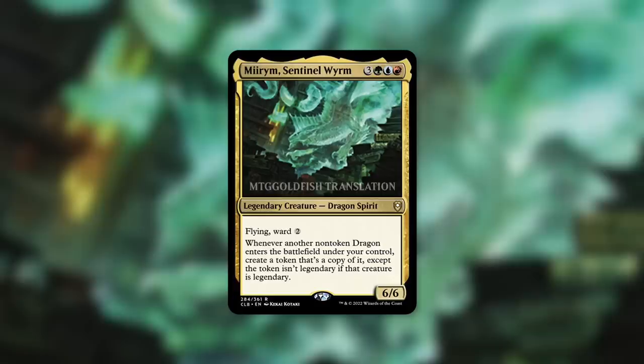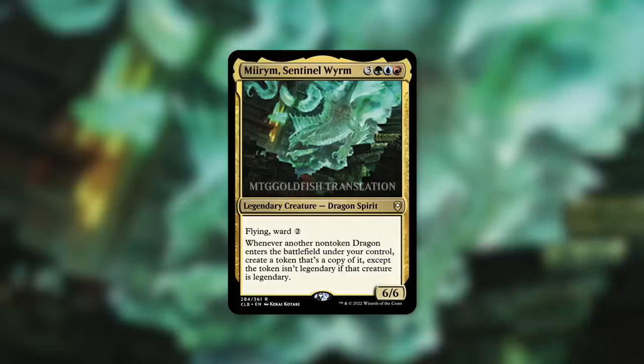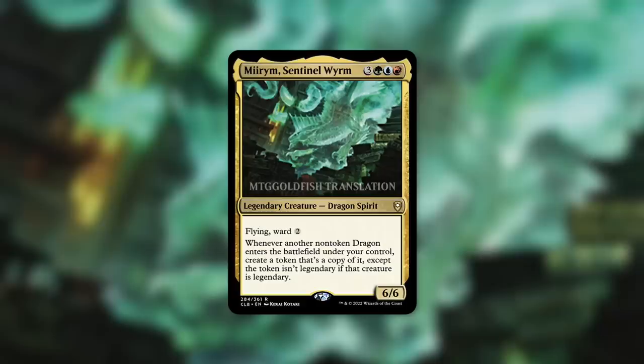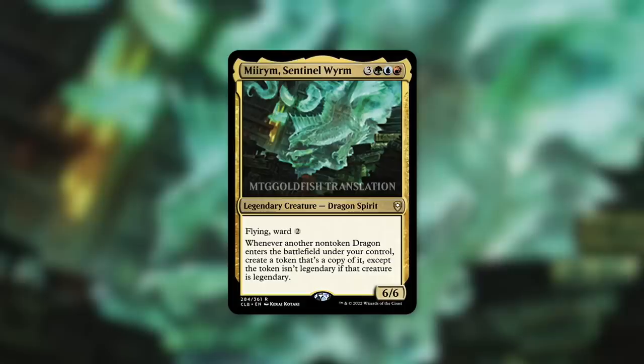I definitely think this is going to be a very popular dragon commander. You are missing out on two colors compared to some of the other dragon tribal commanders out there that are all five colors. But we still have access to a ton of powerful dragons, and this effect is just absolutely incredible. This is going to be a fantastic slam dunk card in basically any dragon tribal deck out there. But before we go into that, a quick reminder: in the description below there is a link to a list of cards I'm talking about in this episode, because when a new exciting commander like this is spoiled, prices of certain cards do tend to go up. So if you're looking to build around this commander, consider picking up some of these cards sooner rather than later.